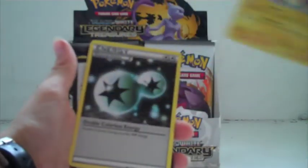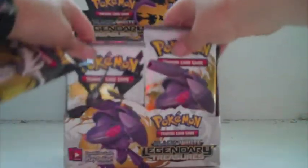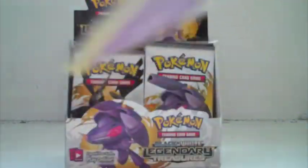Gothita, Elesa, Plusle, Double Colorless Energy. I really wish this whole pack was mine. It isn't — I might ask for one in my daily life.